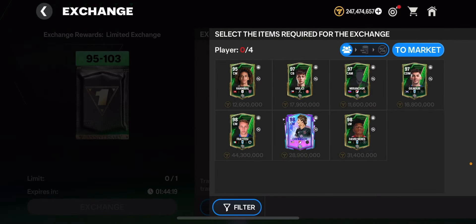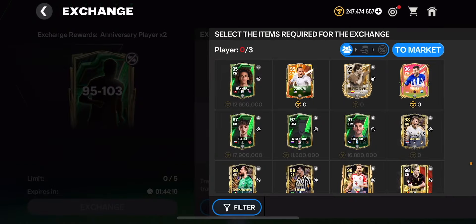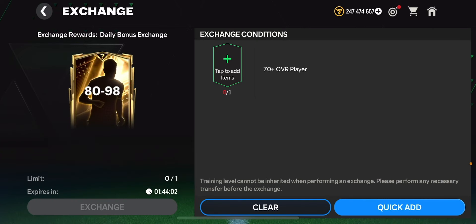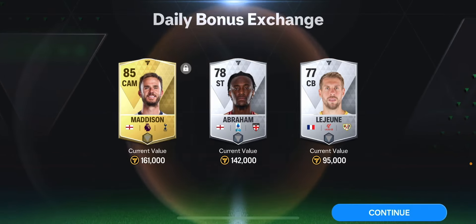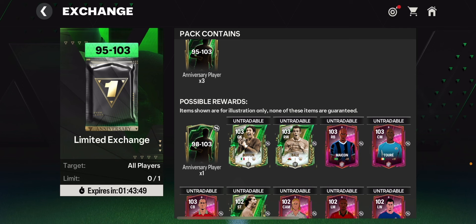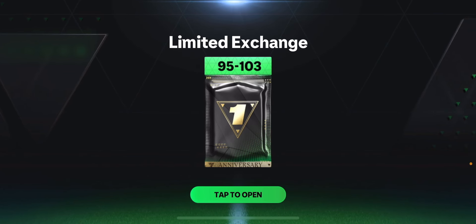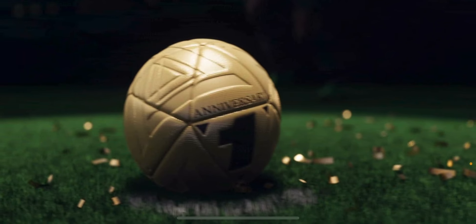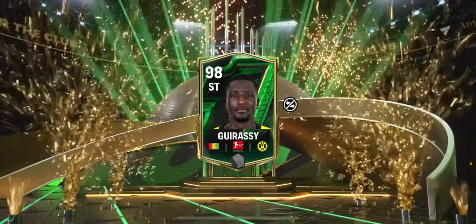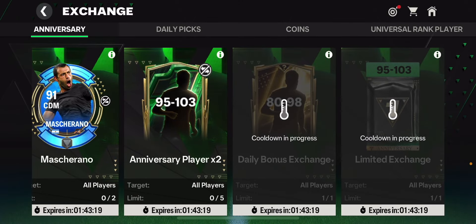Since you didn't see any good packs today, I'm going to open a guaranteed exchange pack. I need to put in four cards to get three or four 95 plus overall cards. Opening a smaller pack first gets me Madison, Tammy Abraham, and Legioner - not great. Then for the main exchange pack, I'm hoping for Jean-Luigi Buffon, Gareth Bale, Mbappe, or one of the 103 overalls. I get Gerasi - a Mali striker - who is 98 overall, plus 97 and 96 overall cards. Not happy with that pack at all.